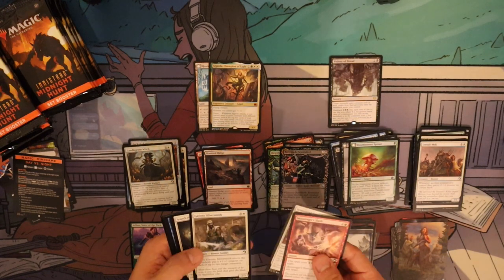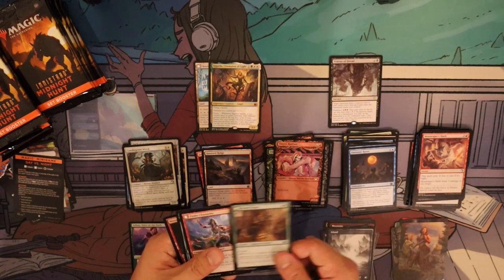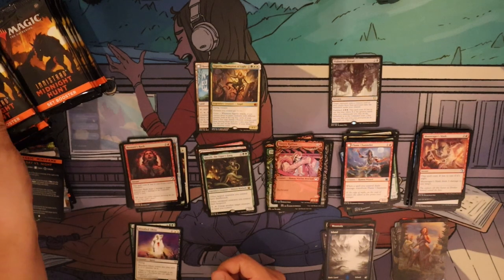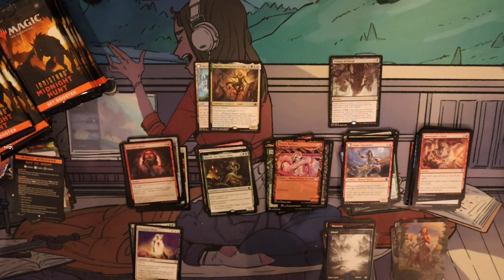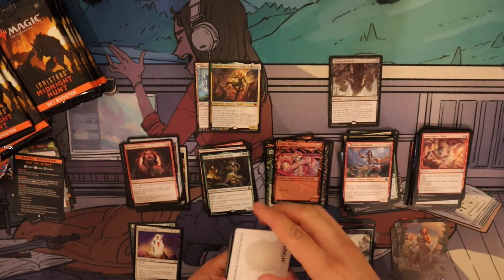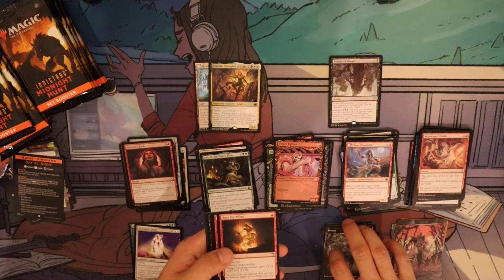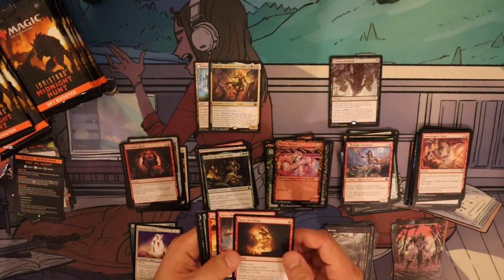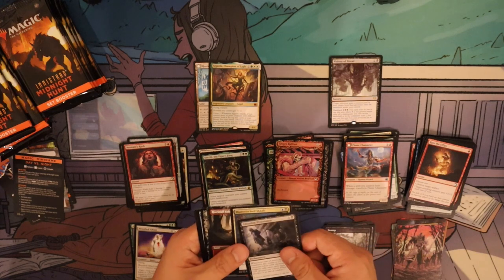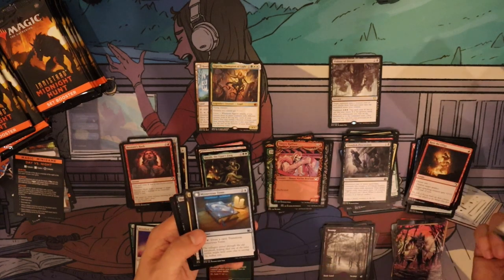Wondering what everyone thinks about Innistrad so far — is the drafting fun, do you find it interesting? Is the mechanic too difficult for beginner players? I'm also interested in what happens next year when they release the two Innistrad sets — Midnight Hunt and the Vow set — to see what it looks like when you draft both together. The special card is Rockfall Vale, which is our full-art land — kind of borderless, but they still have a border, not fully borderless.